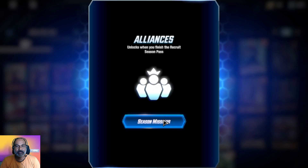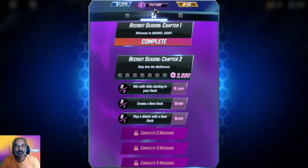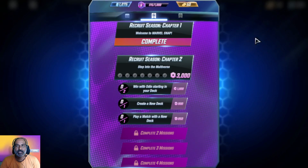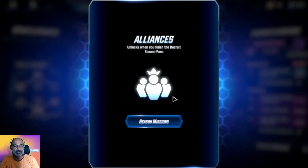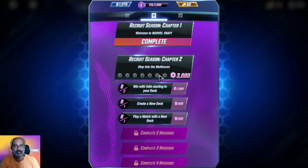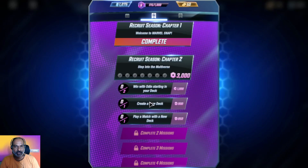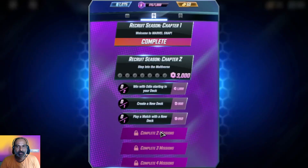How to unlock alliances — unlocks when you finish the Recruit Season Pass. Where is the Recruit Season Pass? We may need to complete these two also. Win with Odin starting in your deck — let us create a new deck.